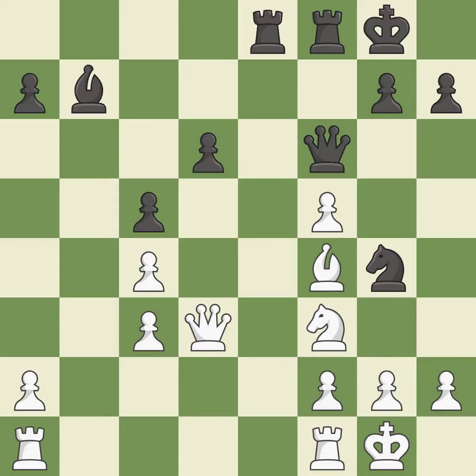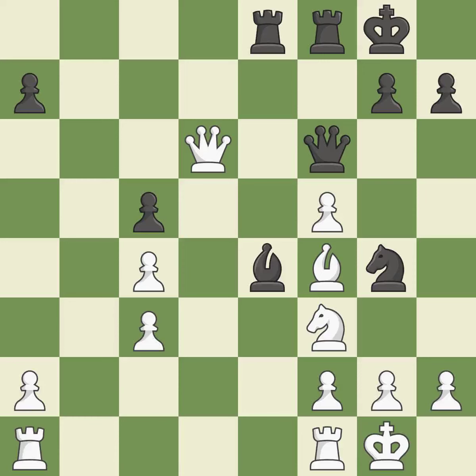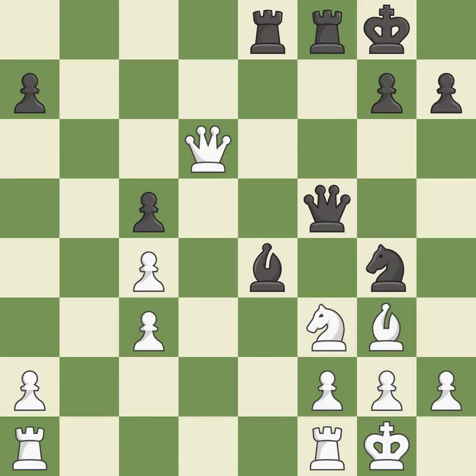The rooks are linked, making it easier for them to work together in the future. This is not the right idea — it is an inaccuracy. This is an equal trade. This is the only good move. A pawn that was being attacked and had no defenses is now protected. This moves the bishop to safety. It is a fair deal after all captures.